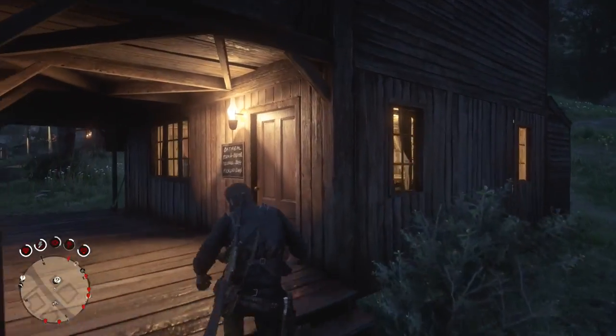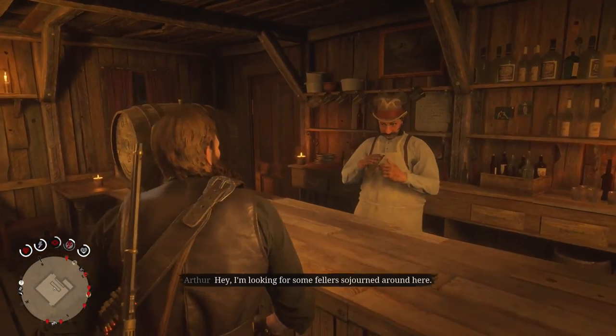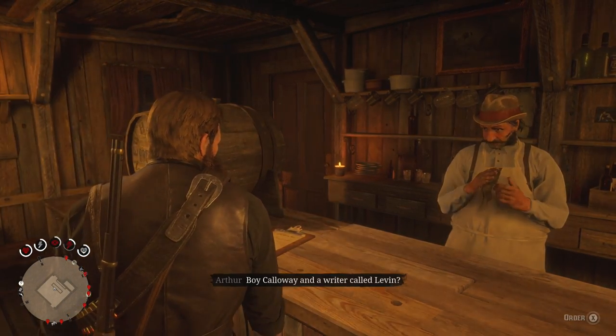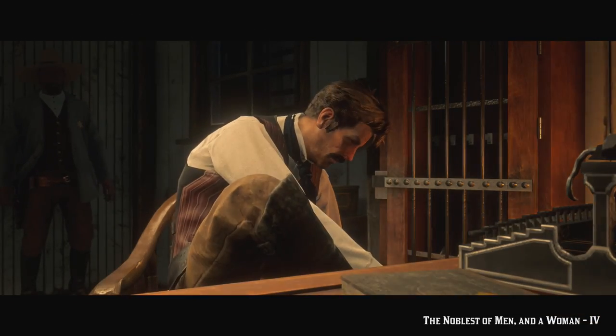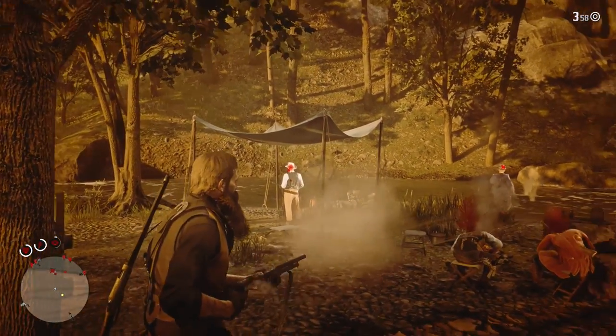Once you get through all four of those, you're going to go all the way back to Valentine to talk to the original guy — but he's not there, so you have to do some searching. You go down to Saint Denis, then after talking to him there, you head up to Annisberg and talk to the sheriff. Then finally you're headed to the fifth and final gunslinger.